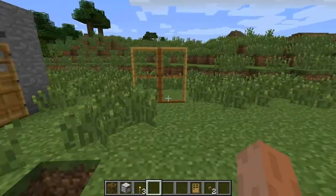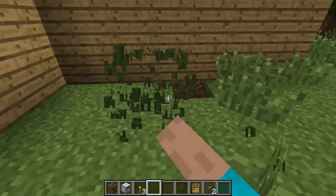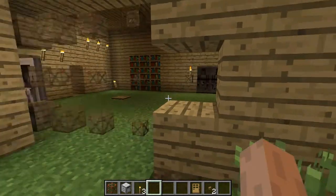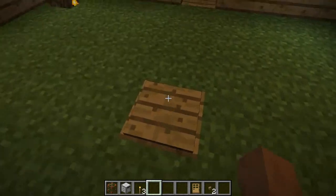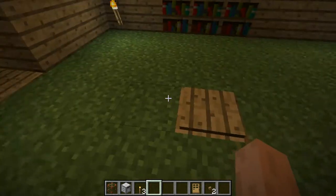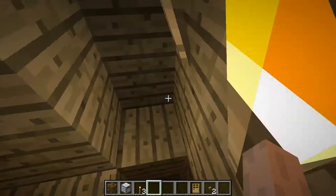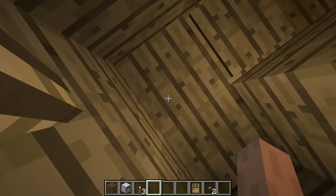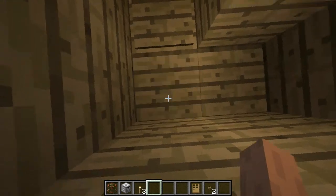By the way, this is my house. There are some vanishing frames to get in, and a hidden wooden button. I've got two traps in my house: one is a pressure plate that goes down into the void, and there's a vanishing frame trap that goes down to lava. I'm flying so that's why I'm not falling in — but someone walking by could just fall in.